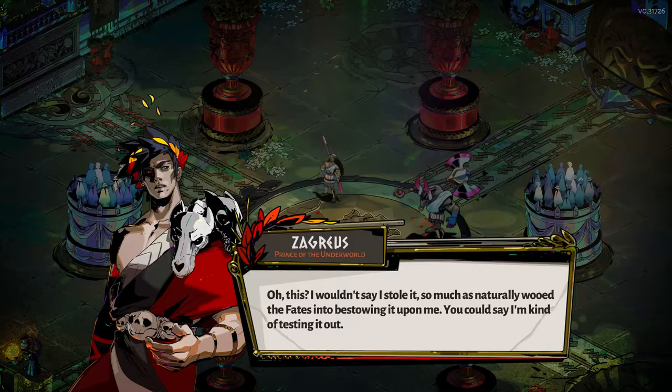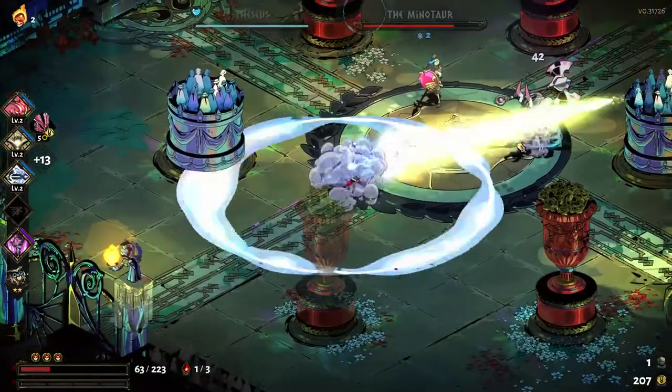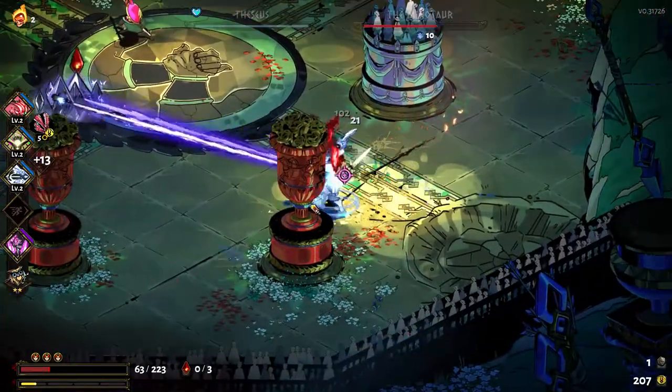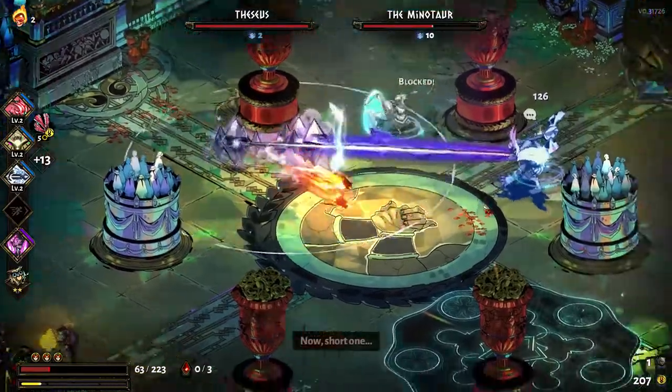Where bosses are concerned — in Elysium, fighting Theseus and the Minotaur, probably the encounter I most commonly struggle with after Hades — the amount of chill I got on both Theseus and the Minotaur was incredible. I completely destroyed them, because they were little more than frozen statues by the time my blade connected with their necks.